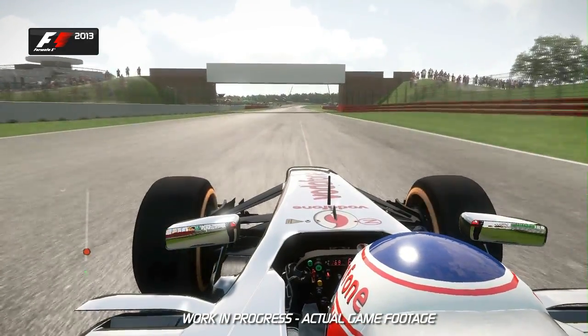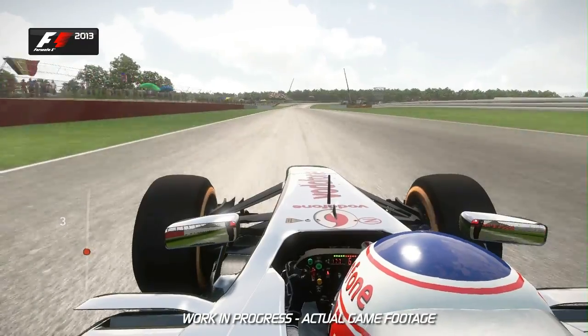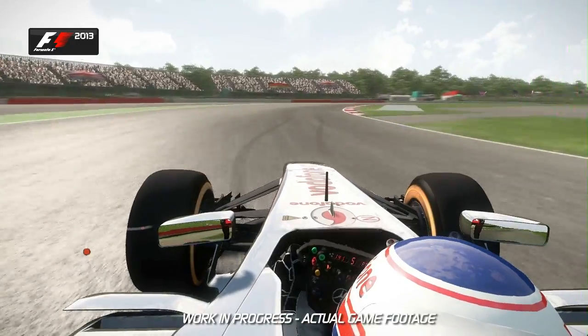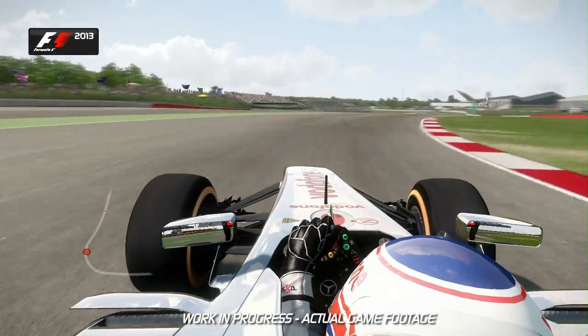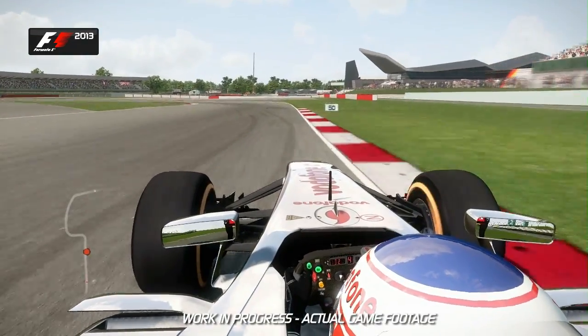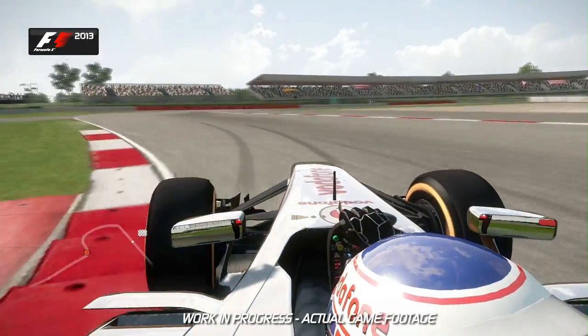Get on the throttle as early as you can, because that opens up this straight and it's very important to carry that momentum towards this corner — as it is an overtaking possibility come race day. Now down through the gears into Stowe corner; keep that minimum speed as high as you can to maximize the exit.